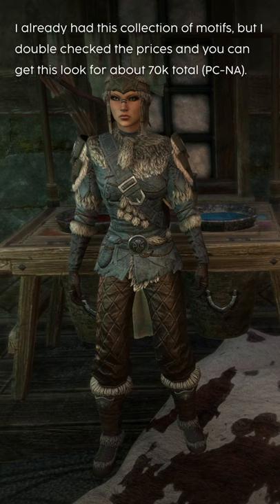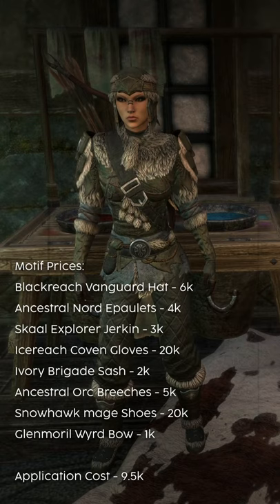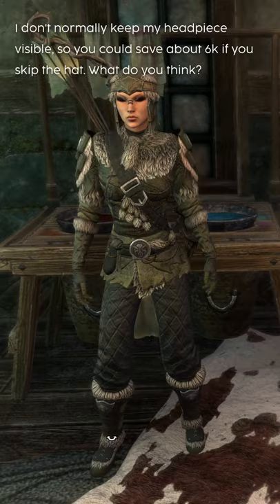I already have this collection of motifs, but I double checked the prices and you can get this look for about 70k total on the PCNA server. The most expensive pieces at the moment are the Ice Reach Coven gloves and the Snowhawk Maid shoes, which come in at about 20k. I also don't normally keep my headpiece visible, so you could save about 6k if you skip the hat.